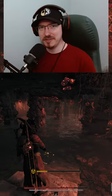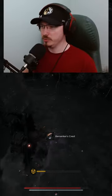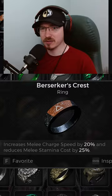All right guys, now that you've defeated the mini boss, we're gonna go ahead and get the loot. All you're gonna do is loop around, and bada bing bada boom — you get the Berserker's Crest, which increases melee charge speed by 20% and reduces melee stamina cost by 25 percent.